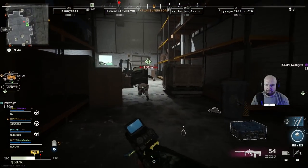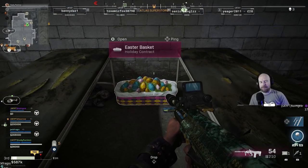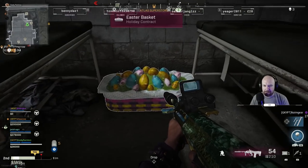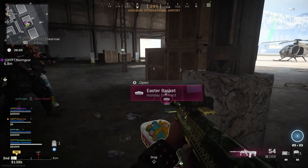What happens is, if you are playing a private game of Plunder right now, sometimes where boxes were normally spawned, you can find hampers of Easter eggs. They have a kind of purple logo, and if you tag them they even come up with a little picture of a hamper. They make a different sound from normal boxes — rather than the hum of a normal box, it's more of a tinkling, almost like a magical sound. You can hear them through that, so you can find them quite quickly.